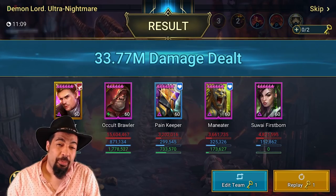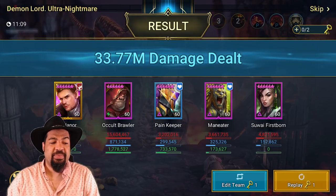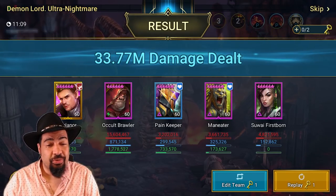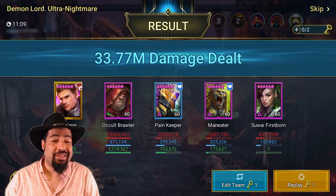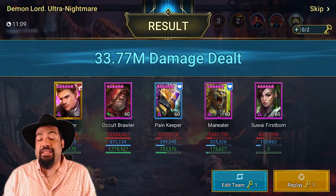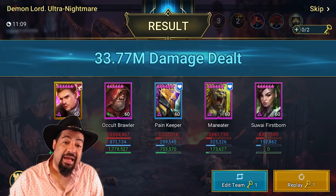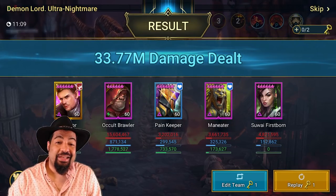You can see she did 4.8 million — definitely the weakest so far, and that's kind of to be expected. She's just not a super strong damage dealer anymore, which is unfortunate. But she still has a place in this game, and her kit is unique in bringing decreased defense, weaken, and decreased attack all together.